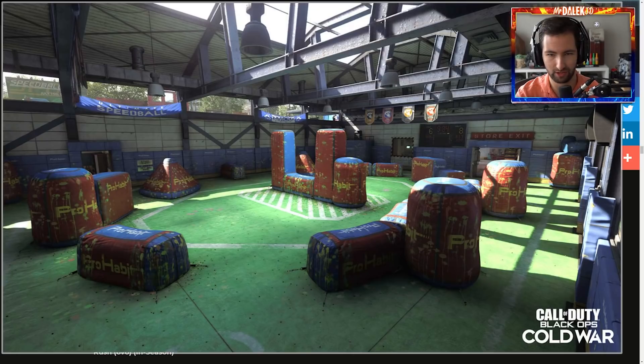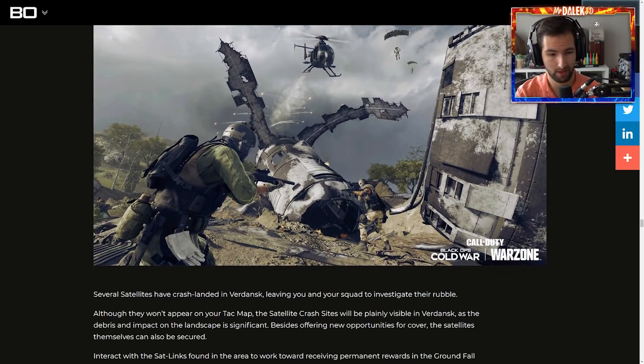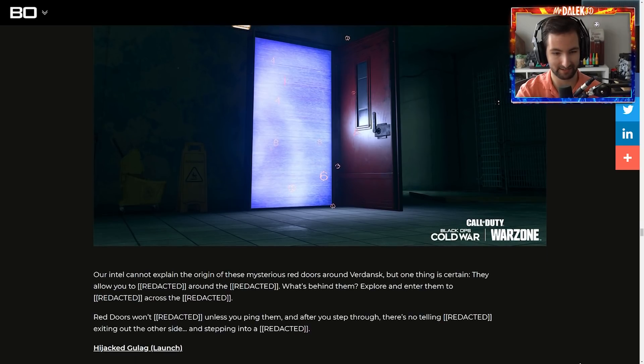Also, the flags almost look like Gobble Gum icons — maybe I'm just going crazy. There's also a new scorestreak, the Hand Cannon. It'd be awesome to see this somehow in Zombies — it's been rumored for a while, and it's finally going to be in the game as a scorestreak specialist weapon rather than just a normal weapon. It's basically the Annihilator, but it looks cool. For Warzone, satellites have crash-landed in Verdansk that you're going to have to investigate. The Red Doors from Campaign are here in Warzone as ways to teleport around the map — oh my god, expect a video on these as well on the channel.